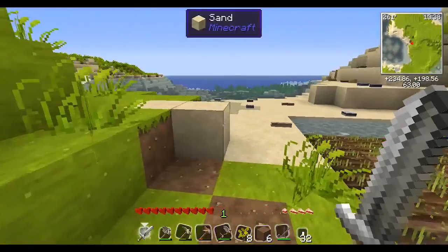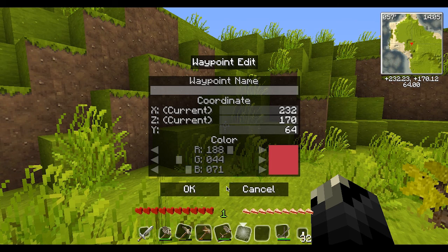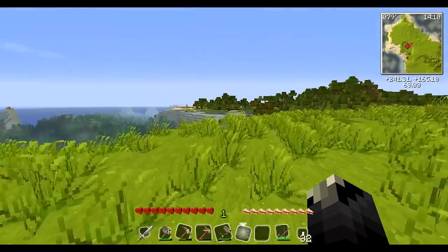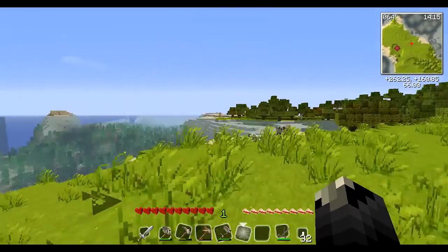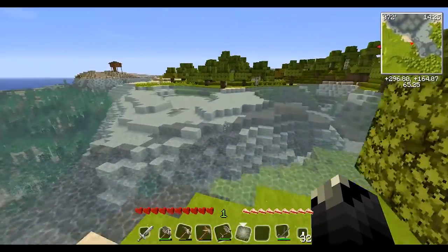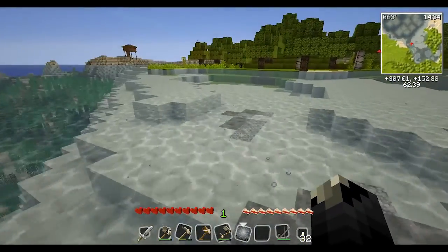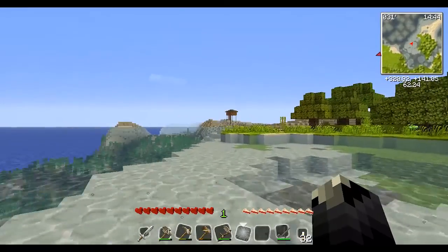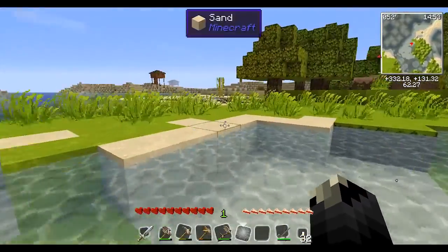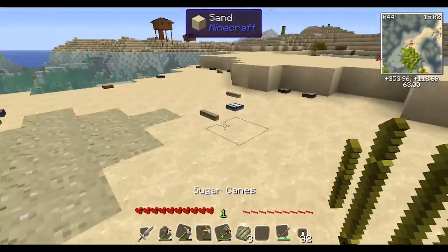I'm gonna try and get some of those cows over there. Let's put a waypoint here. We're gonna go and do our thing. I thought I saw something over in that direction. Ooh, seaweed! Can I collect them? No I can't — that's disappointing. I see sugar cane! Gonna get us some yummy sugar canes. Piggies! Do not fall on this stuff, it is evil — I think it will kill you.